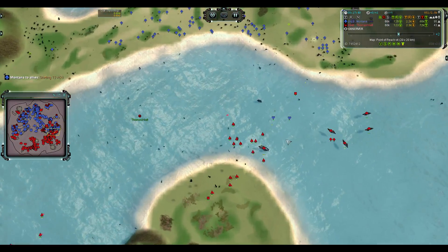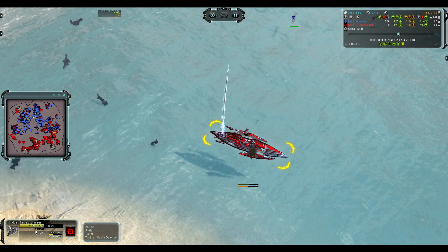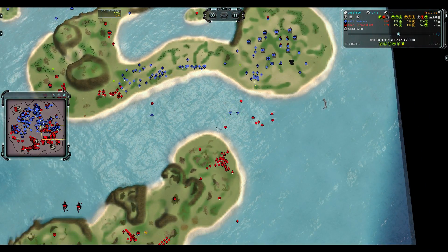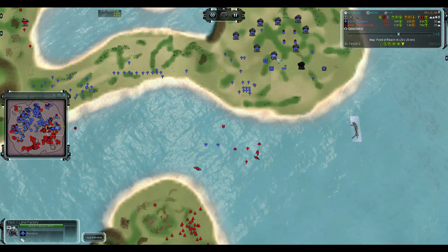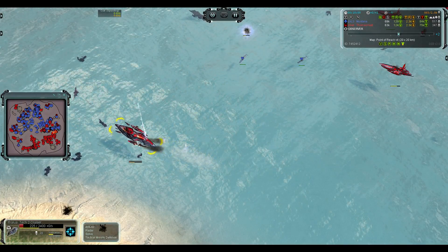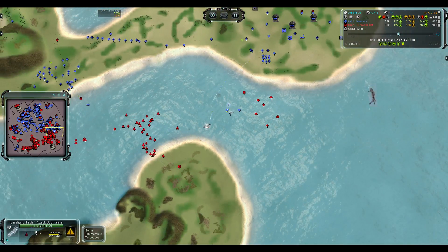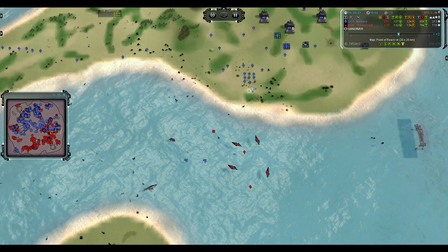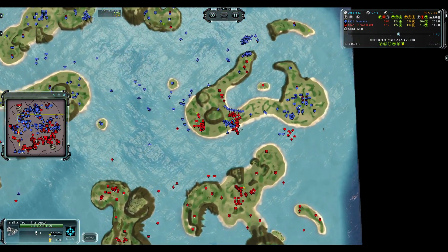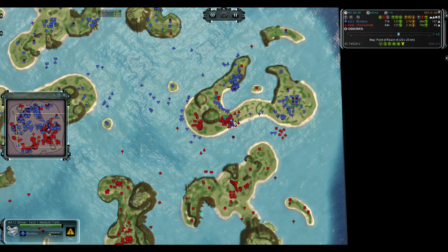Please don't let this poor cruiser die to two T1 subs — that would be very sad. It looks like he's aiming at factories with this cruiser. It is going to die. I think you can ground fire T1 subs with the cruiser missiles — that might be one way to try and save it. If somebody does that and saves a cruiser from T1 subs by ground firing, please send me a reply — that would be amazing.